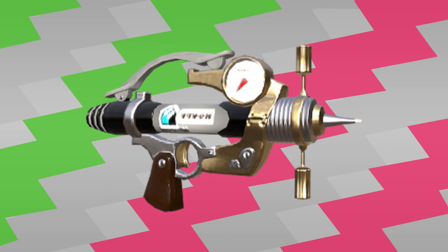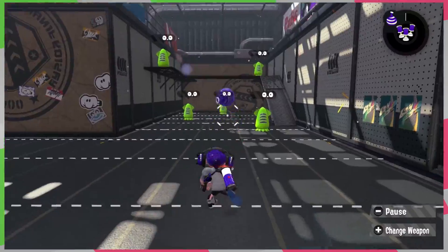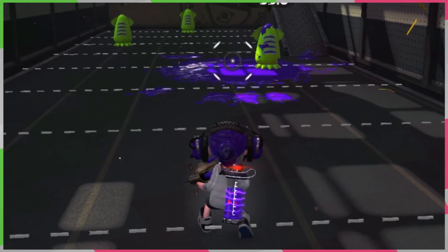The Neo Splash-O-Matic is the version that I use for the most part. This version is unlocked at level 27. Other than the sub and special, there's no difference between the two weapons. The sub for the Neo is Burst Bombs, which are perfect for making a quick pool of ink beneath you just in case you're overwhelmed. They also do a nice amount of damage: 25 at the minimum, 35 is middle ground, and 60 if it's a direct hit. Its ink consumption is 40%, so it's not as bad as Toxic Mist.